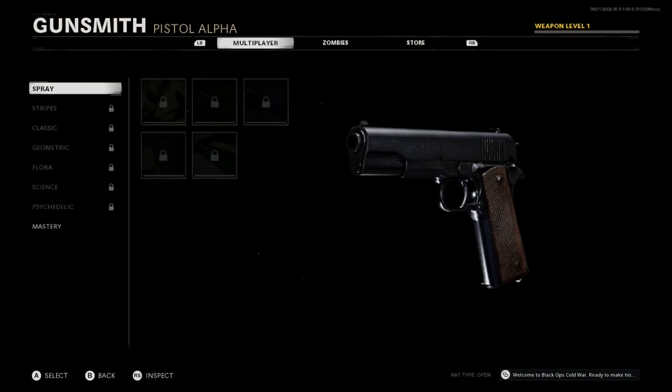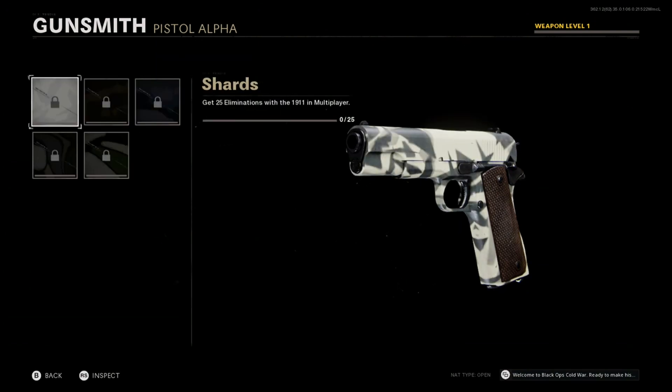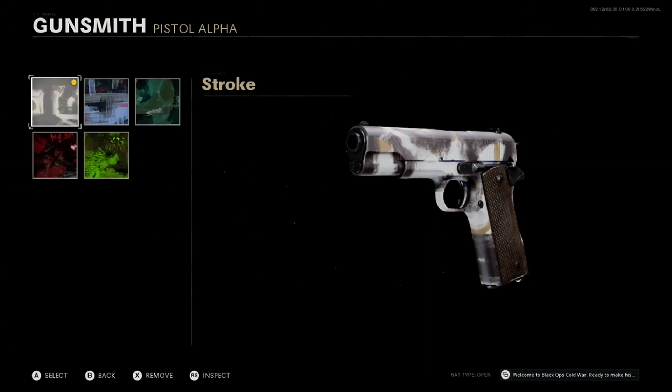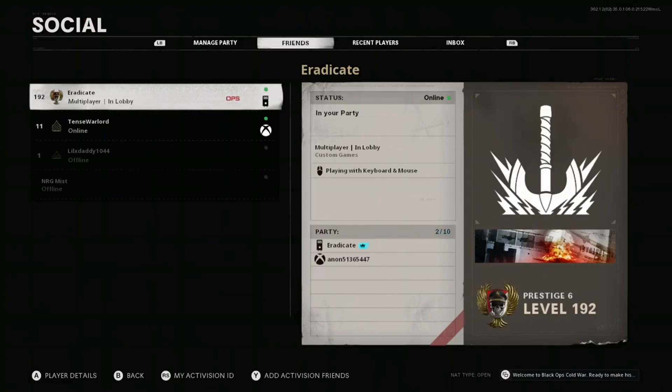Now go and hover over any camo, then get your friend to go into custom games. Once in custom games, select any zombies camo and then go into the social menu again. Then get your friend to back out of custom games with the party.